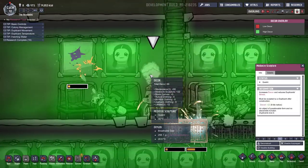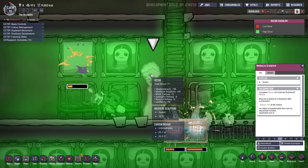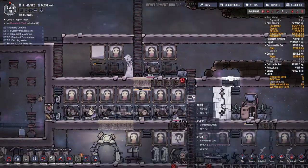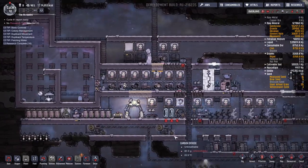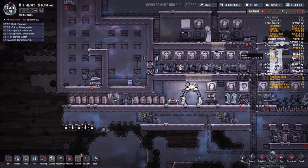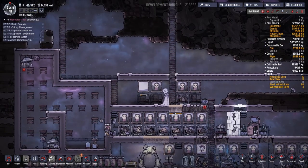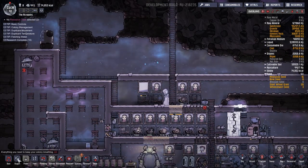I wonder how you get better. This has plus 22 decor and an 8 tile radius — very, very nice. We have 3,000 kilograms of algae. That'll be good for a while, but by no means is it a permanent solution.